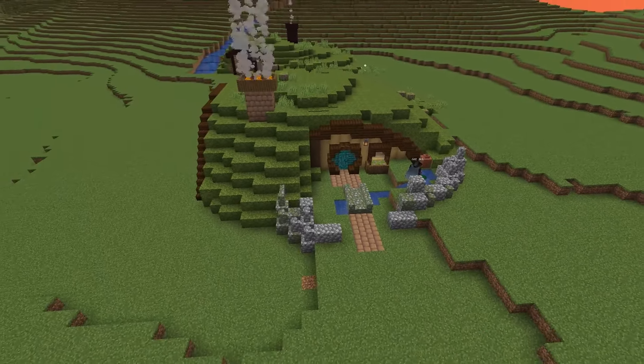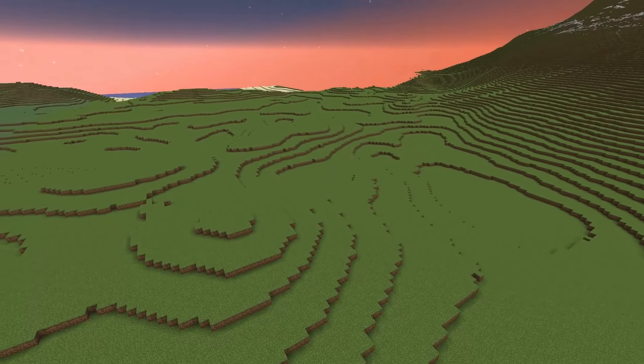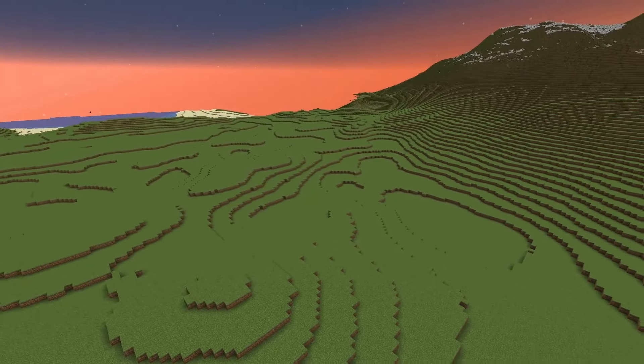Here I create a tiny farm for this hobbit hole. I then extend the river all the way to the ocean.